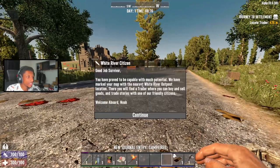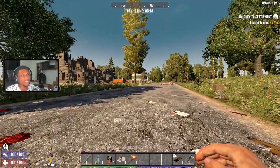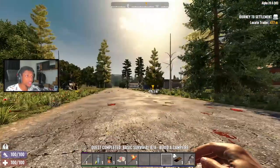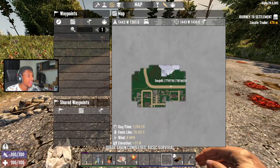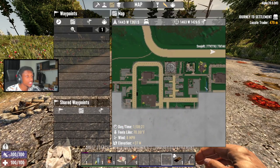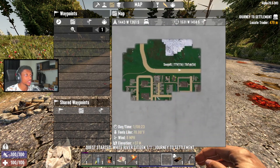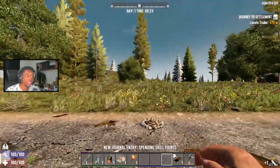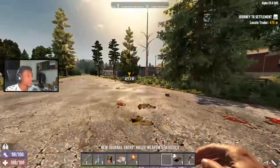All my quests have been completed and I got the 'locate the trader' request which seems to be 500 miles away. My spawn location has been really good — or really bad depending on how you look at it. I spawned right next to a town, which is crazy, and right next to a Snowbound, which has really good loot. I'm definitely not going there yet because I'm going to die.